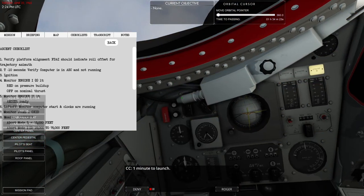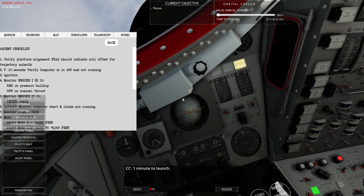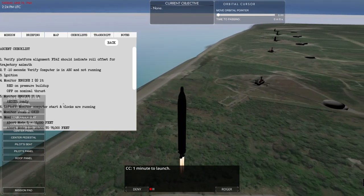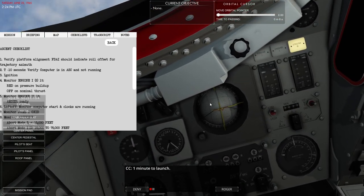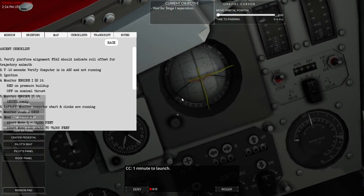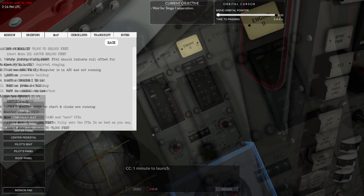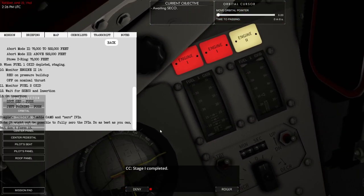The launch is all automated — it'll launch whether you've got all that stuff done or not, but whether you've done it properly will determine whether everything else goes alright. I think I must have gotten something wrong, perhaps with the computer startup, because we end up having a bit of a problem circularizing. There are a lot of features in Reentry that weren't there before — people have been landing and walking on the moon, and EVA is possible, so you as an astronaut can now get out of the spacecraft.